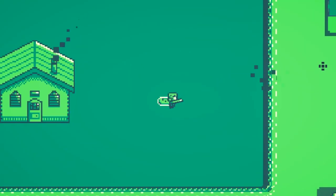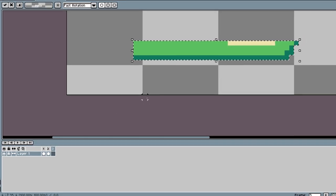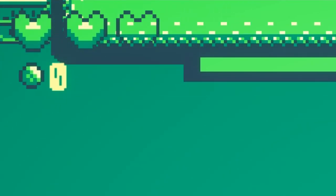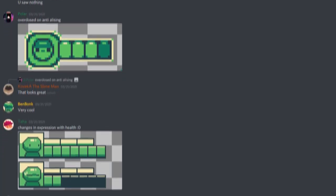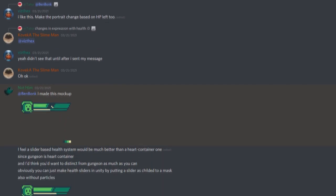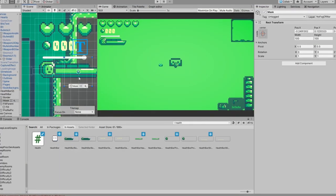The last major thing I did was reworking the health system and health UI for the game. Previously I wasn't too happy with the hearts, and I kind of wanted to make something more interesting and unique. I got some feedback from my Discord server and decided to go with a health bar system. I really liked not_him's concept, so I kind of went with that, made a few small changes, and started setting the health bar up.